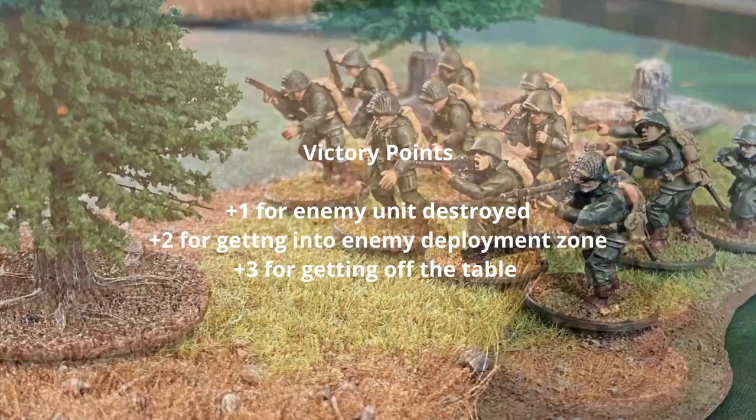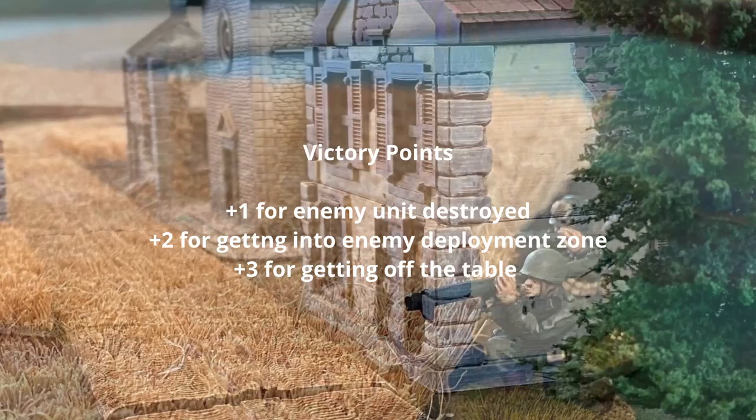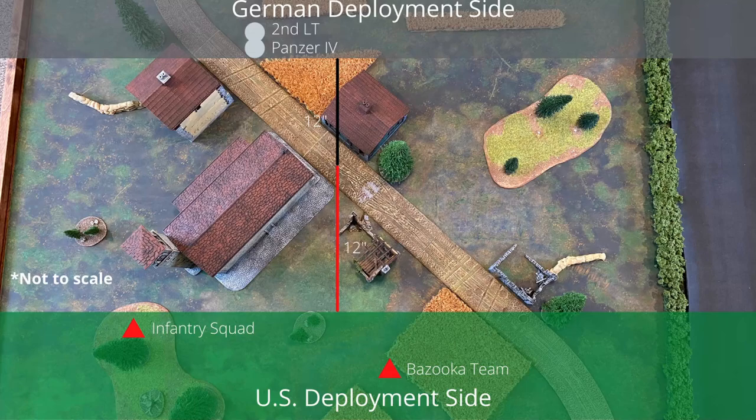For victory points: you score one point for each enemy unit destroyed, two points for each of your own units inside the defender's setup area (12 inches from their board edge, even if only partially), and three points for each of your own units that moved off the enemy table edge before the end of the game. If one side scores at least two more victory points than the other, that side wins a clear victory; otherwise the result is a draw. With our miniatures deployed on the tabletop, we are ready for action and turn one is about to get underway.